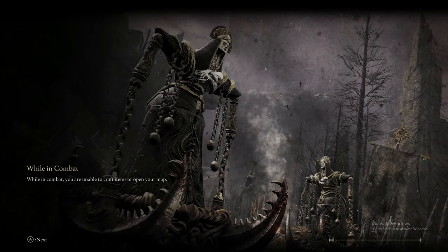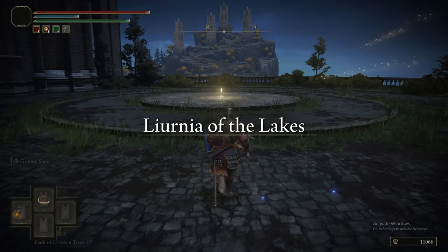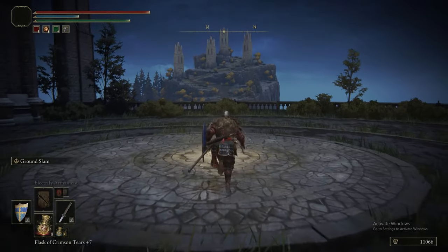We are now doing Raya Lucaria. Now that we've got the Glintstone Key, we can enter one of these blue doors. We'll show up at this kind of platformy area - kind of like a pub type thing. This is where you'll find yourself, right in front of a Grace. So we'll grab that Grace.